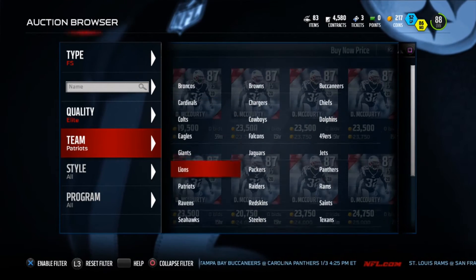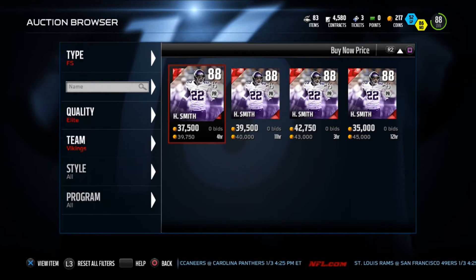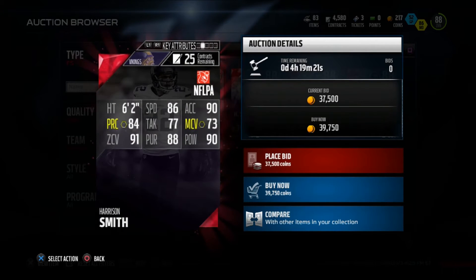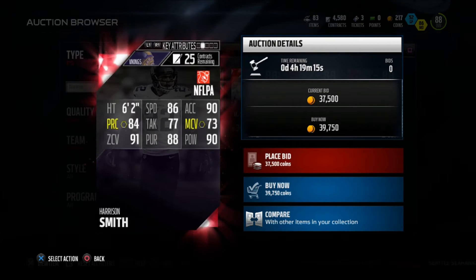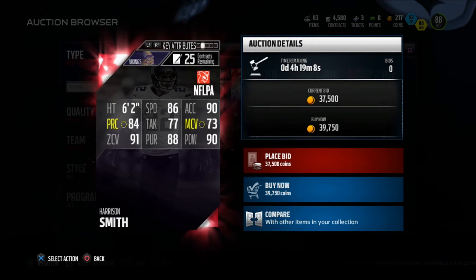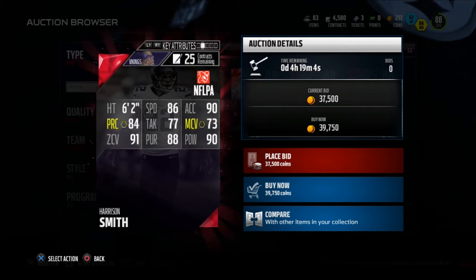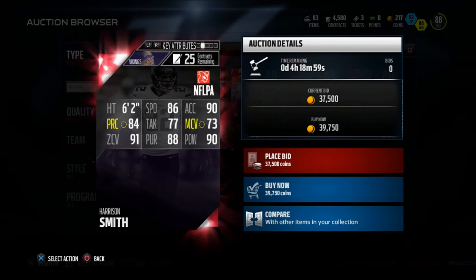Next one I'm going to is the Vikings. Surprisingly they don't have another card for him. He goes around 39k, 88 overall. Harrison Smith has 84 play recognition, 86 speed, 91 zone coverage, 90 hit power — so he can definitely hit too. In real life I saw a clip of him running and he was pretty fast, so his speed should probably be around a 90. He's a very solid free safety who can both cover and hit.